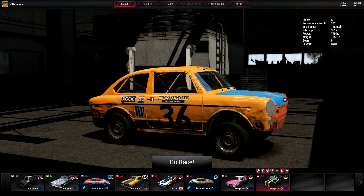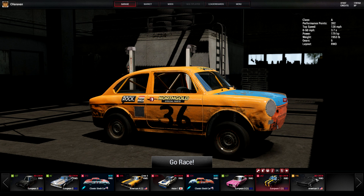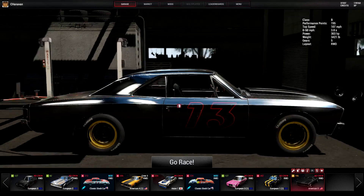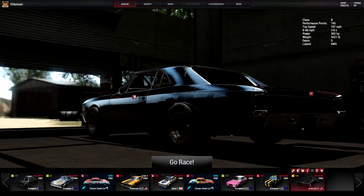Wreckfest got an update - their April update, their monthly update. They actually are doing it, although I have no idea when it came out because I've been away so long. What did happen though is we have a new car, so we need to go buy it. I hear it's American V8 - there it is. Let's buy it. What do we got here? What is it supposed to be? Is it a GTO? I think it's a GTO - you have to tell me in the comments, that's what it looks like to me.